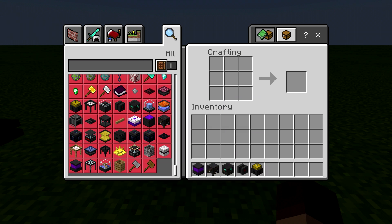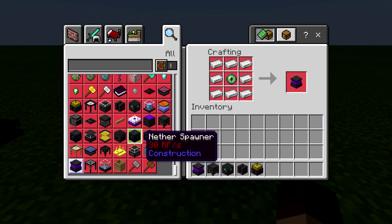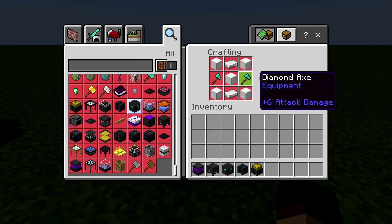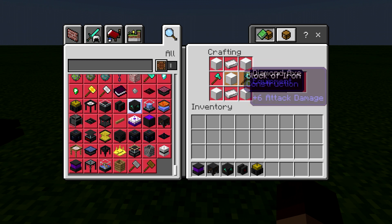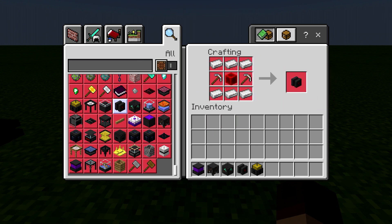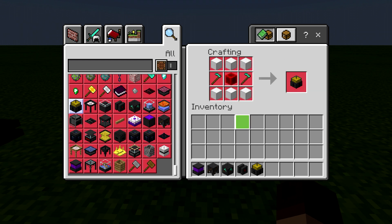Let's take a look at the recipes. None of them are terrible except the vacuum hopper requires an eye of ender, so that's going to be a bit of a challenge to get. But other than that one, the rest aren't too bad — eye of ender and iron all the way around. The fisher uses blocks of iron, blocks of redstone, and a fishing pole as you'd expect. The chopper is a bit more expensive with two diamond axes and iron, but at this point you probably have your resources going. The block breaker uses an iron pickaxe with some iron and a block of redstone, and the farmer is two diamond hoes, a block of redstone, and iron blocks around.